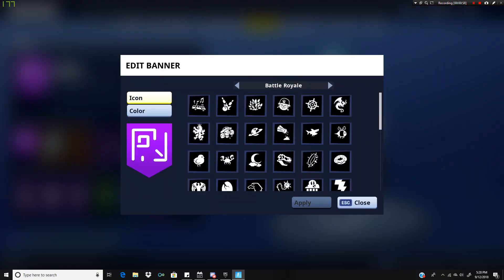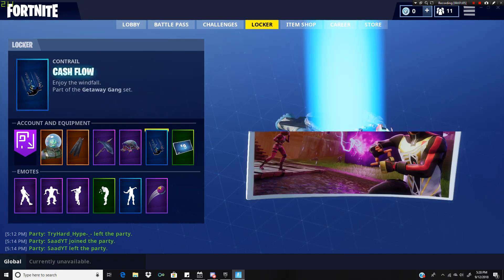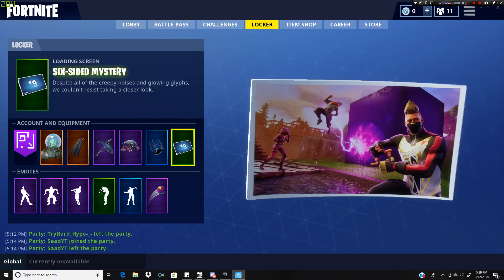As you can see right here, it's this cube thing. I made a parable just for the cube. It's in the Week 9 loading screen. You actually have to get this loading screen to unlock this banner. This is the Week 9 loading screen — it's called Six Siding Mystery. Despite all of the creepy noises and blowing bliss, we couldn't resist taking a closer look. It's the Rex skin getting zapped. Right on this mountain, there is a banner icon — right at the tip of my mouse pointer.